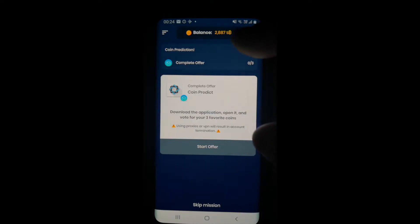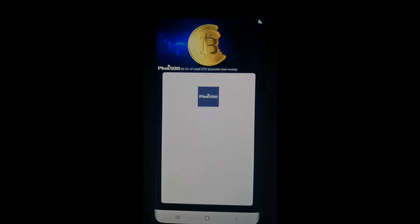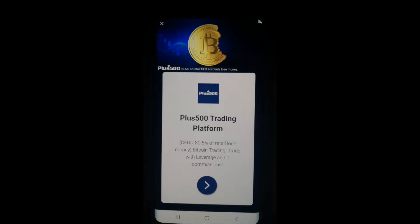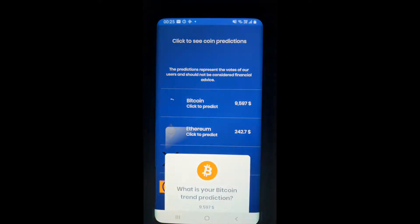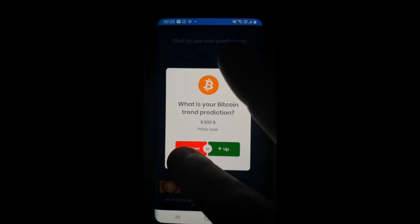I clicked on the Blitz offers — these are little things that you can do just to earn some quick Satoshi. I'm going to click Start Offer. It says 'Click to see coin predictions,' so I'll click. As usual, like a little advert — click off that. I've basically just got to say here's my prediction that Bitcoin will go up or down. Let's say down.